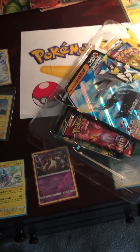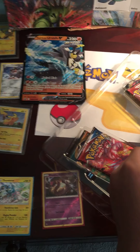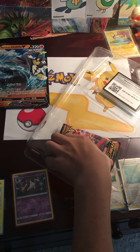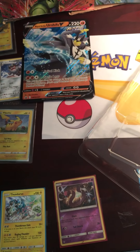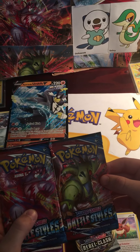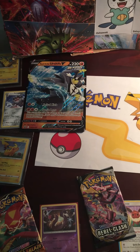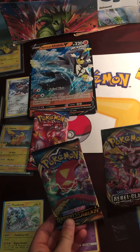Here is our jumbo Urshifu V-Max — not Urshifu V, let me set that right. Battle Styles, Rebel Clash, Battle Styles, and Darkness Ablaze, plus a code card for that Urshifu V. What pack art do you want — the Tyranitar or the Urshifu? I'm going to go for this one because of the weird print error. Actually, that's just the one I want. Do you want the Rebel Clash or Darkness Ablaze? You choose.